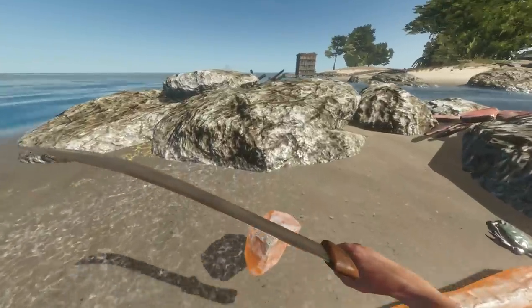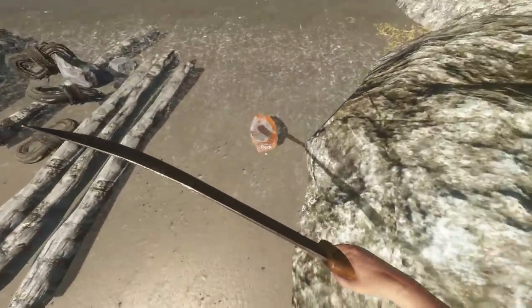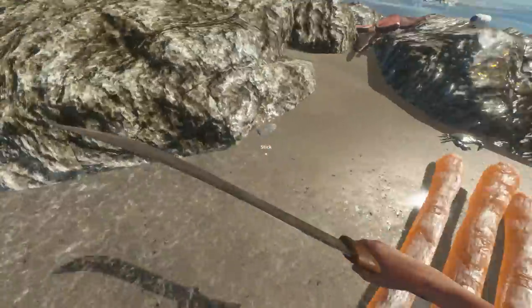This actually took me a while to figure out, just because when you do hit rocks, it doesn't make a noise or anything like that. Go ahead and highlight over the rock and just hit it, and it will break into a rock shard.